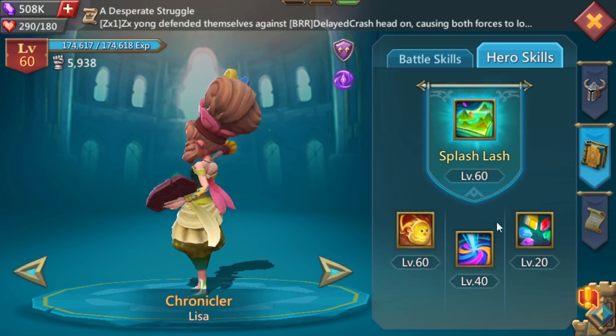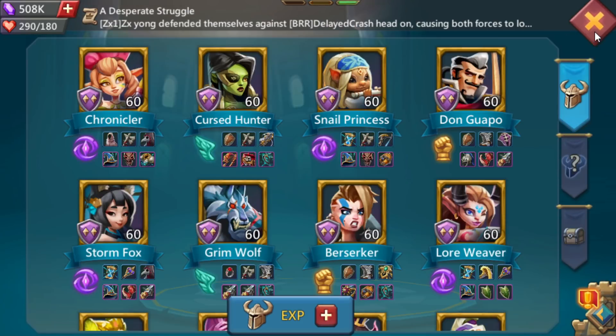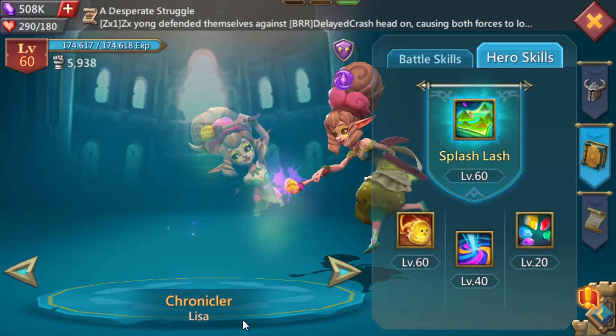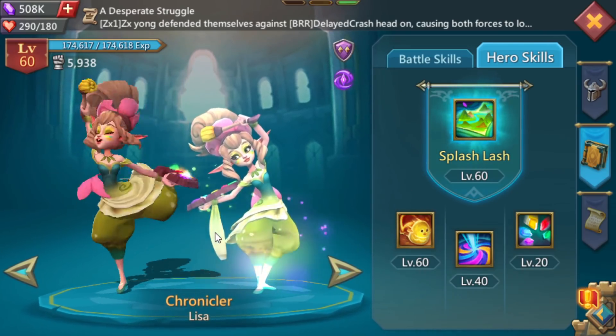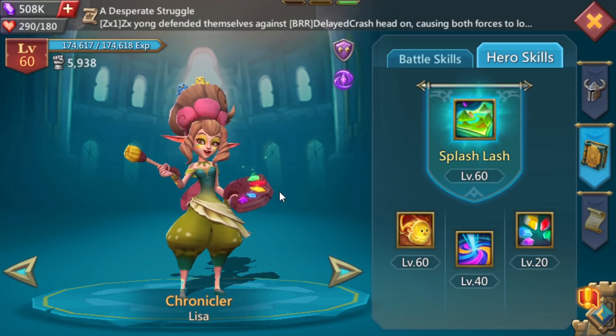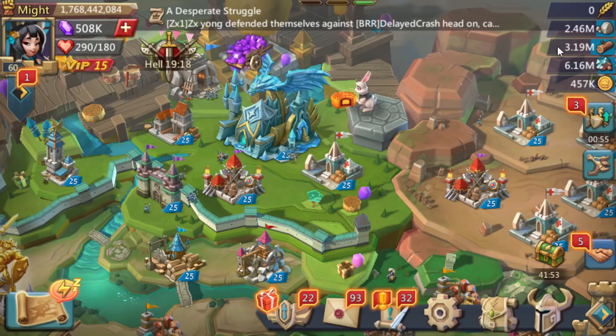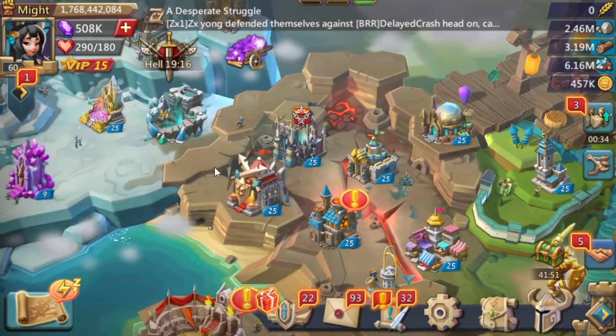Before we start — I can never pronounce her name right, 'Chronicler.' You know what, I'm just gonna call her Lisa. From now on you will be known as Lisa — I'm not calling you Chronicler because it just doesn't come off the tongue quick enough. Try saying Chronicler ten times really fast — you can't do it.